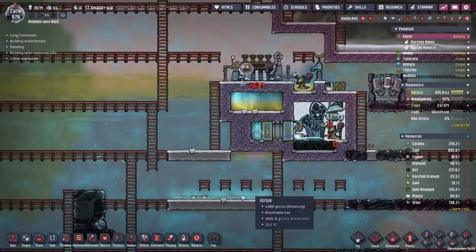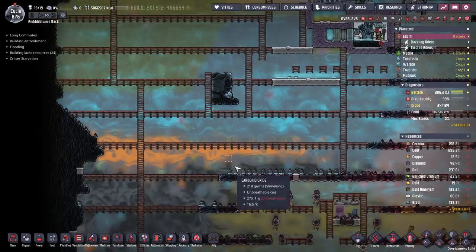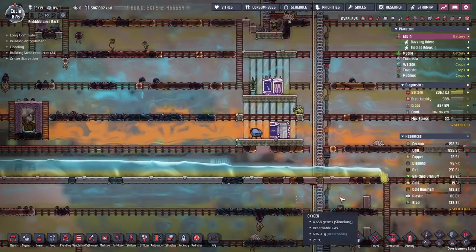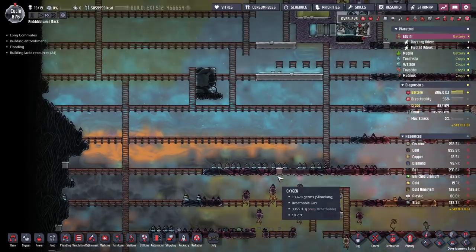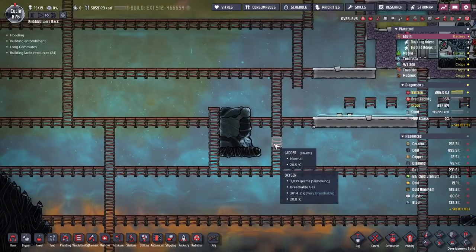This volcano down here could use a little bit of work — it's in a nice convenient location. We've cleared out most of this area down here and the water is slowly receding. We could start using pumps, but gravity is doing a good enough job for now, though the mop-up on that will be a little bit epic. Alright, volcano time.